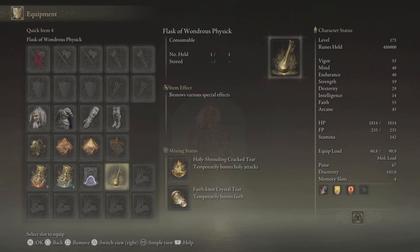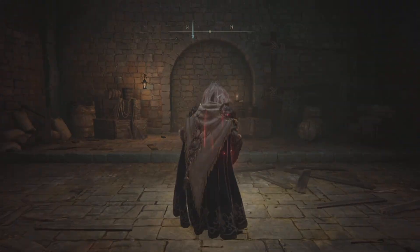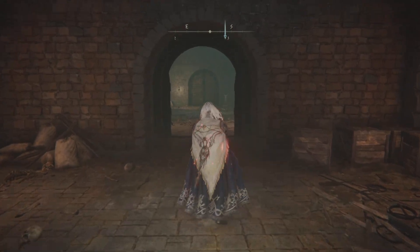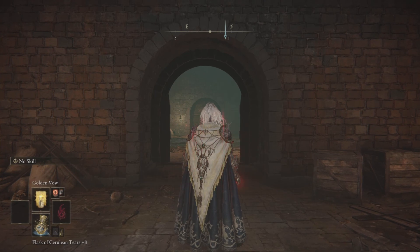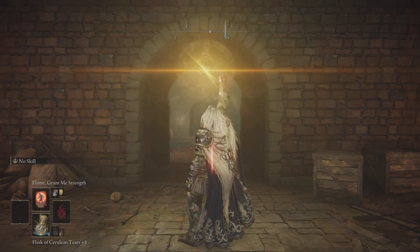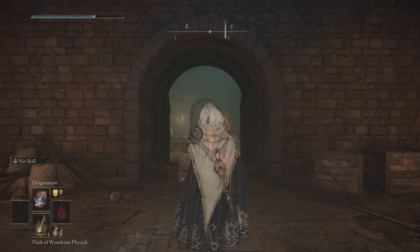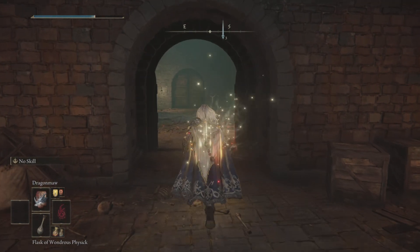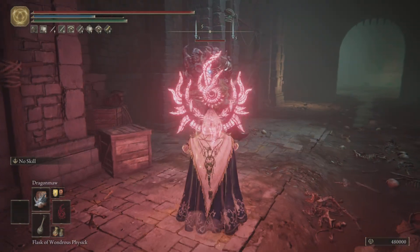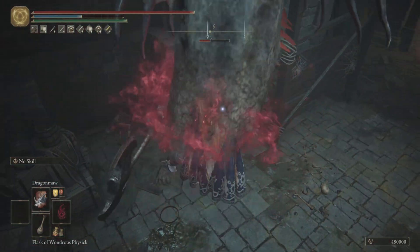Flask of Wondrous Physick has the Holy Shrouding Cracked Tear and Faith Knot Crystal Tear, and this is just amazing. Big thanks to Mr. Jonas Wienic who asked me to make a Dragon Communion build. I was in the process of making it and then I came across Dragon Maw and just lost a little bit of focus — we gotta show this before the build. I'll keep working on the build. Thanks Jonas, because otherwise I would have never known about this.